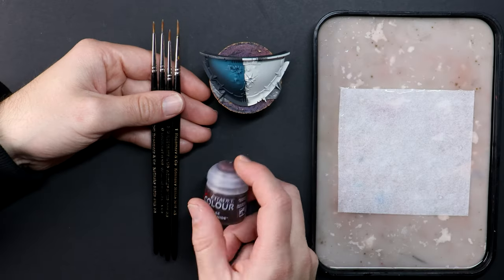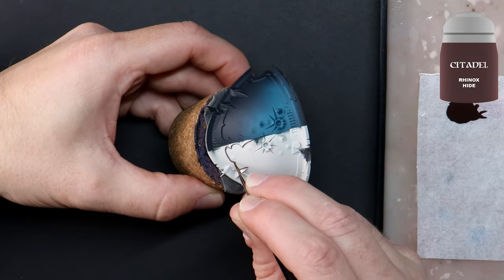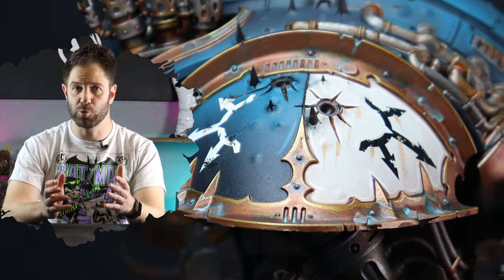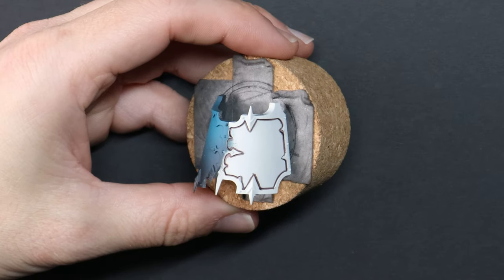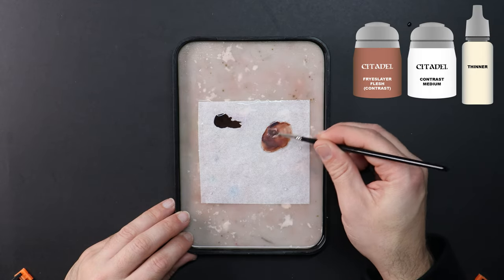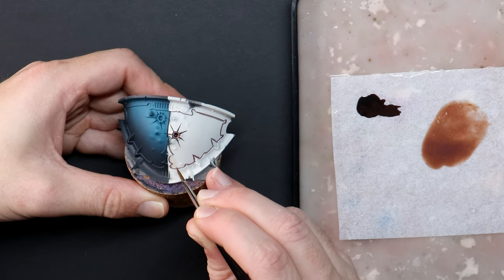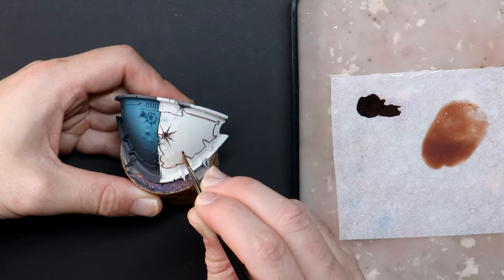These bone coloured armour panels are going to be a lot of fun, so if you normally avoid painting white, grab a spare piece left over from a vehicle and give it a shot with me. None of these steps are complicated, so if you ride shotgun with me you can build that skill today. Here's how the bone section will turn out at the end, so you can picture why we're applying each step. I'm creating a glaze with Contrast Baise Layer Flesh, Contrast Medium, and airbrush thinner — by mixing these together I'm just making a really weak paint. As I brush this on, check out how thin it is.